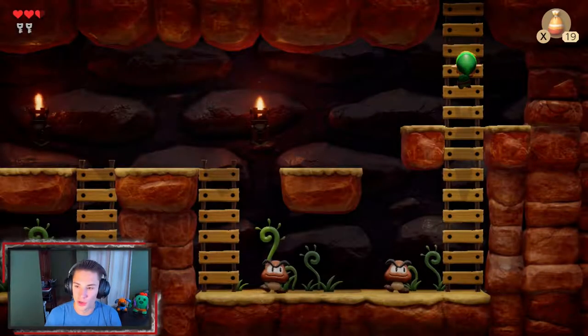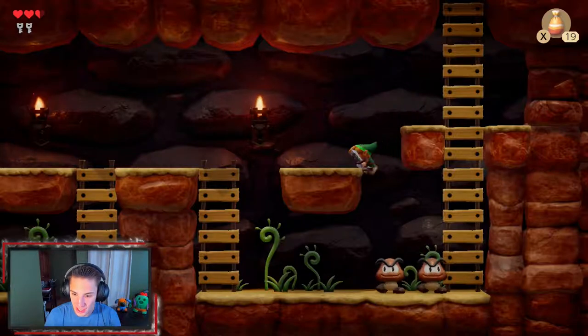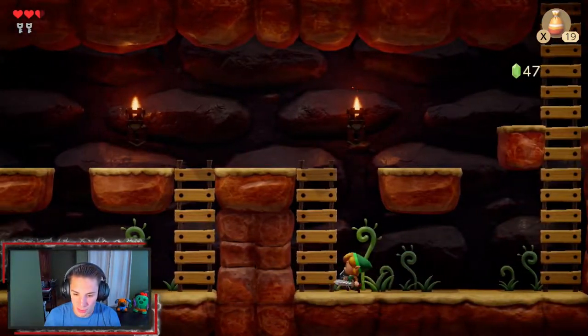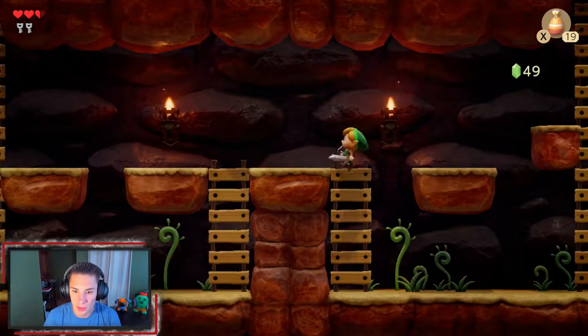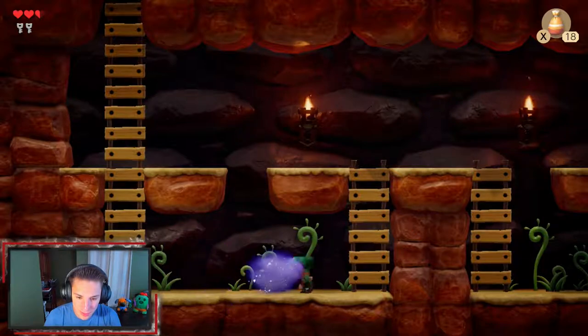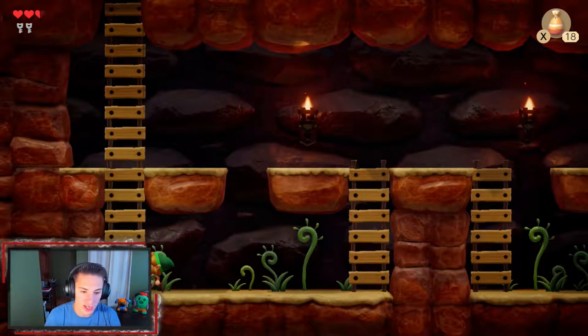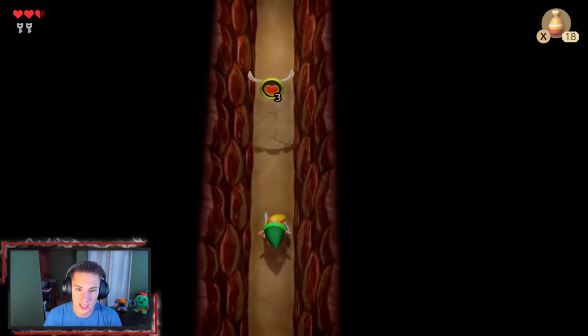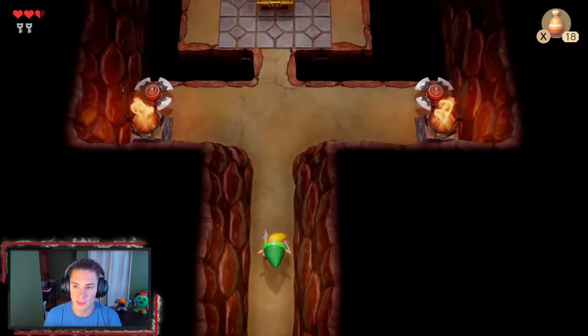We go down and there's a cool 2D side-scrolling section. There are Goombas here too! I accidentally used my magic powder — I didn't mean to waste any of that. After taking out the Goombas we climb up the ladder and head over. You can see there are hearts floating in the air but we can't really get them yet.